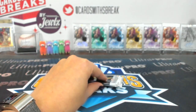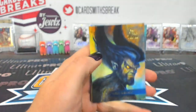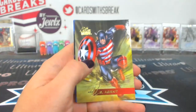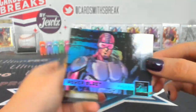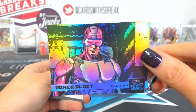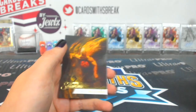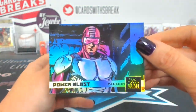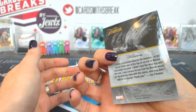Last but not least — thirty-six is Trash Panda. Dark Beast, Atuma, U.S. Agent, Gladiator. A Power Blast Paladin number 45 — that is a short print, one of the rarest ones. Hitting some of the rare cards out of this one. And Hellstrom.